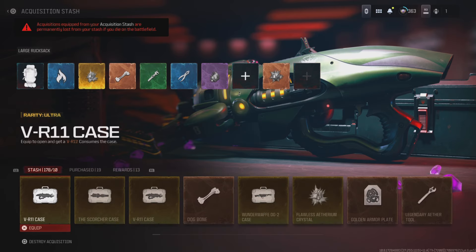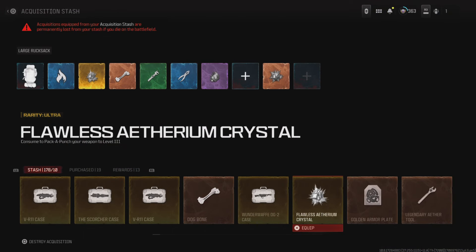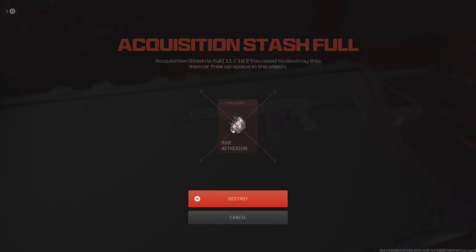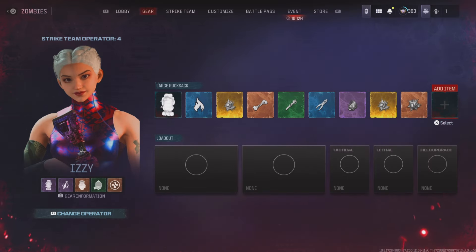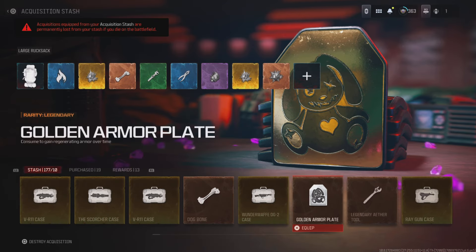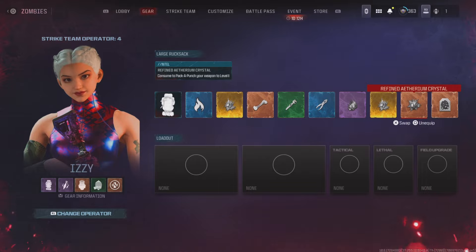To fix this issue, you'll need to find the items causing the problem by equipping one random item into your backpack. Then try to unequip an item to see if your stash limit decreased. If it didn't decrease, keep testing items until you eventually find the item causing the error. This can be very time consuming if you have over 100 items.